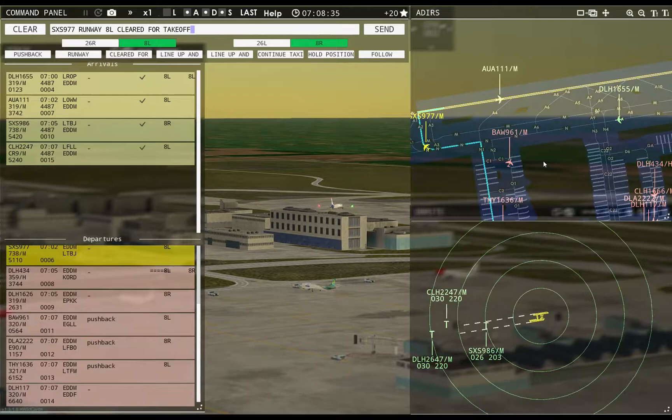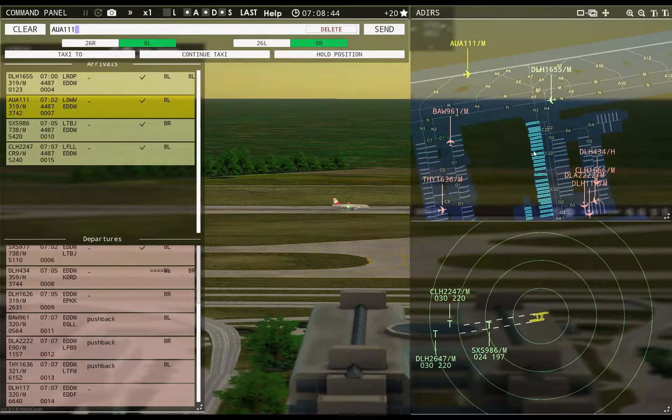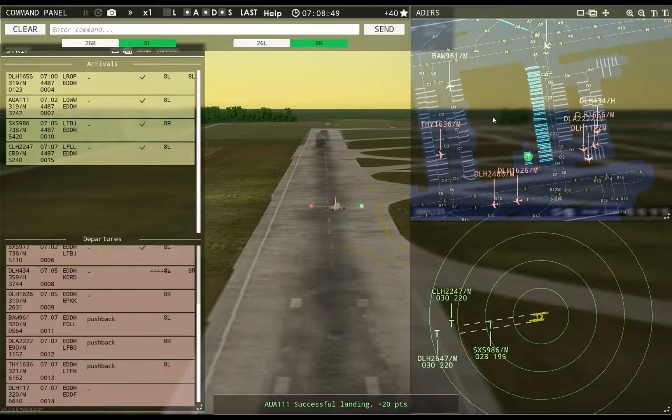Sun Express 9077, runway 8L, cleared for takeoff — let's see what happens. Austrian 111, taxi to apron via November 3. Cheat mount system on that one.